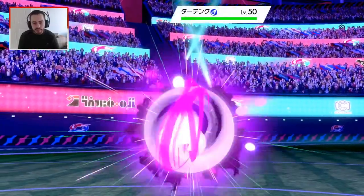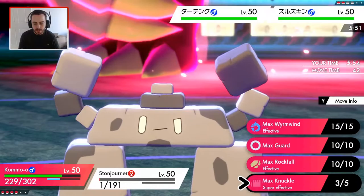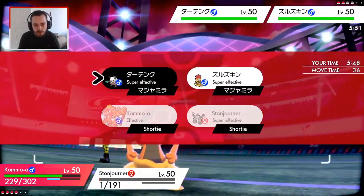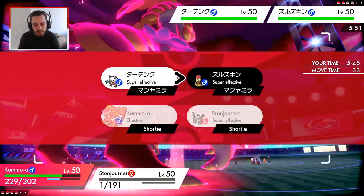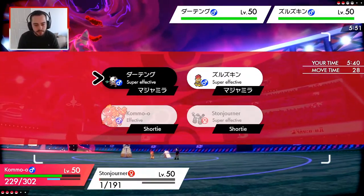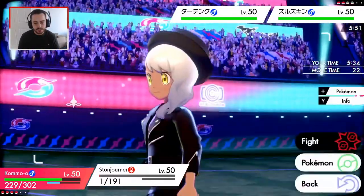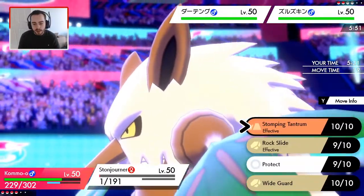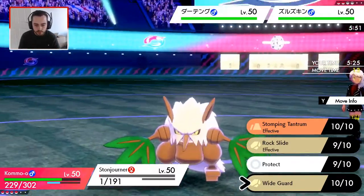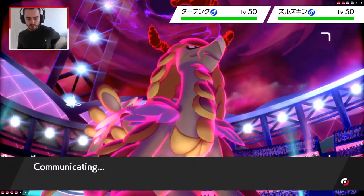We've got one turn left of Dynamax. He's going to Dynamax the Shiftry 100%. I want to Max Knuckle — what have I got left? Charizard. Charizard's got this either way, but to be extra sure I'm going to Max Knuckle the Shiftry — it's definitely more of a threat at this point. What could this thing do? It could have Heat Wave. I don't think there's anything it could have that will hit both sides, so I'm just going to Rock Slide. I don't see Kommo-o dying this turn.